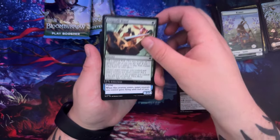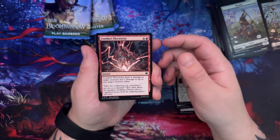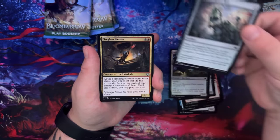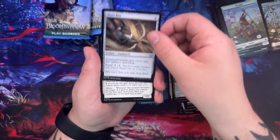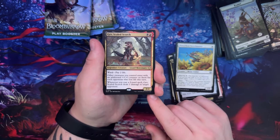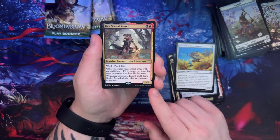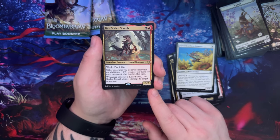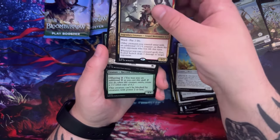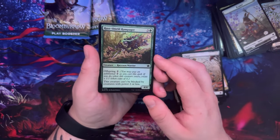Ravine Raider, Longstalk Brawl, Finch Formation, Brumman Get It - that's a great one. Conduct Electricity, Dagger Fang Duo, Moonrise Cleric again, Fountainport Bell, Fireglass Mentor, Short Bow, Flower Foot Swordmaster. Gev Scaled Scorch - I don't think I've seen this one. Ward Pay 2 Life. Other creatures you control enter with an additional plus one plus one counter on them for each opponent who lost life this turn. And whenever you cast a Lizard spell, Gev Scaled Scorch deals one damage to target opponent - I feel like that would be kind of good for a commander deck. And Rush Shield Rampager.